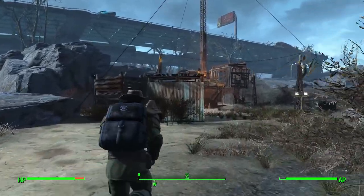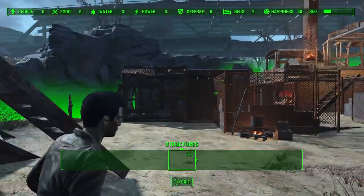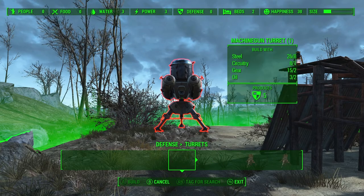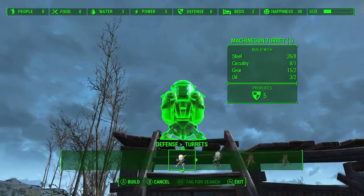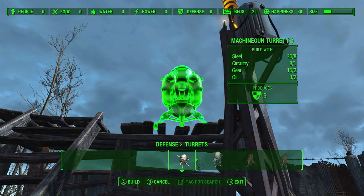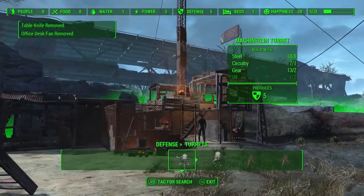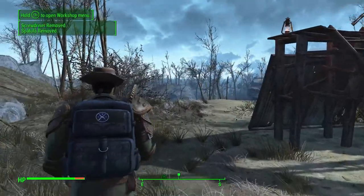That's my favorite power armor in this game by the way, the XL1. Let's speed up out of here and build a turret up there again. We'll put it on this side — right there should be fine. Let's see if it's actually on straight. Yeah, it looks fine to me.